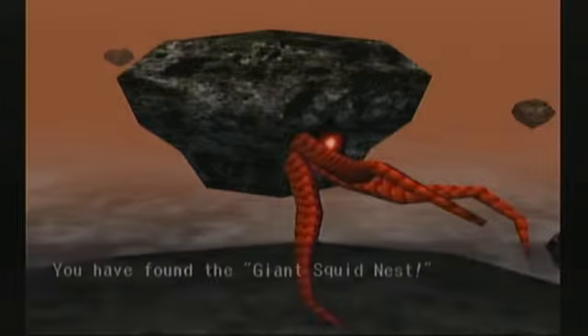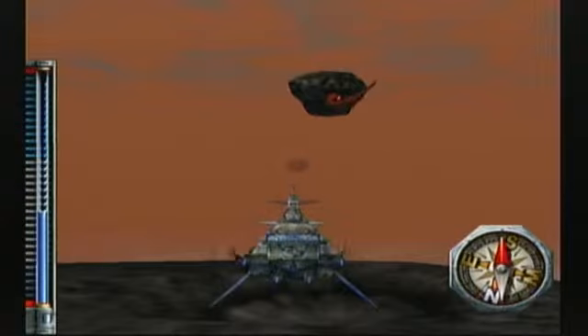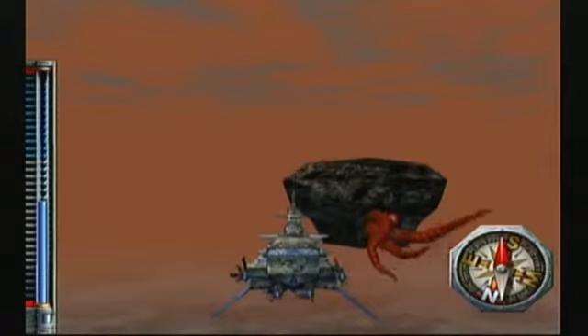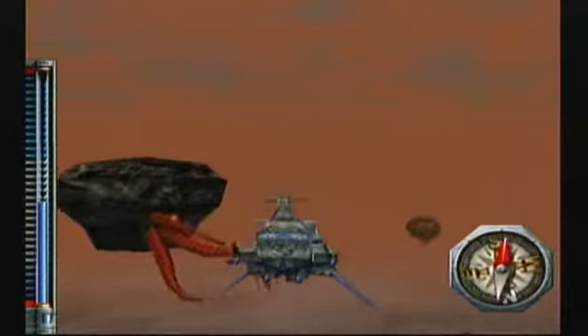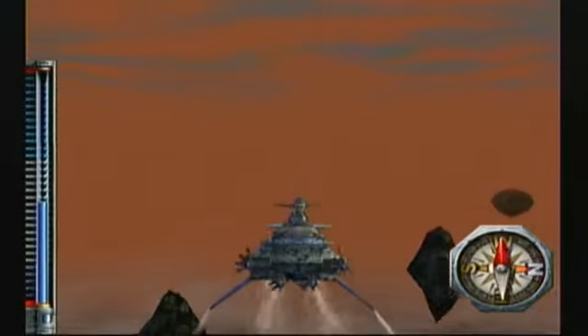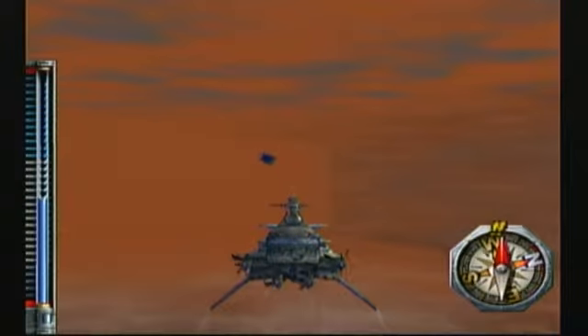We have found a giant squid nest. We thought it was just a big rock, but when we threw the anchor, this huge eyeball opened up and those red legs came out of nowhere. We just ran for it and barely made it out with our ship in one piece. — An anonymous sailor. There it is floating up there, squid legs trying to jump out. And if you look over here to the west, you can see there is a giant squid roaming the skies.